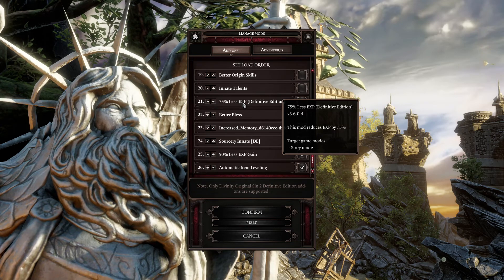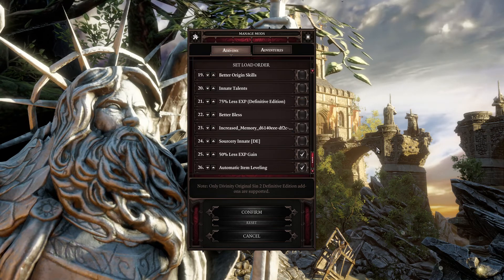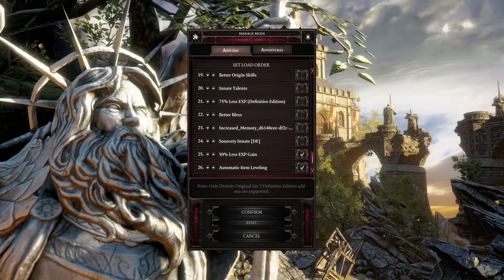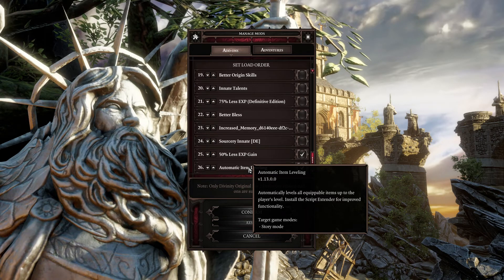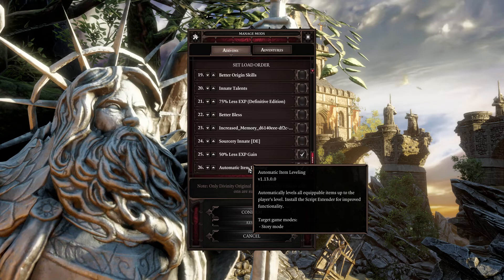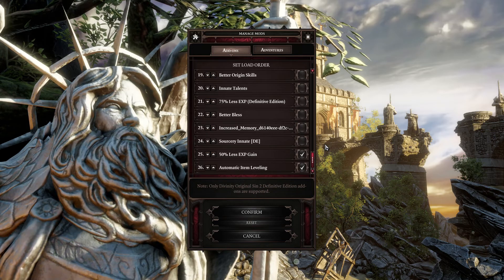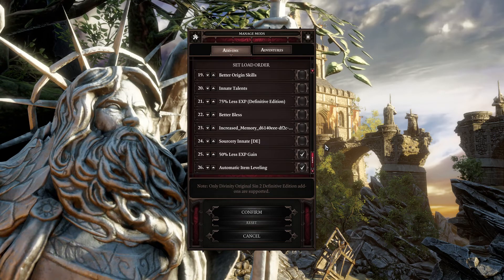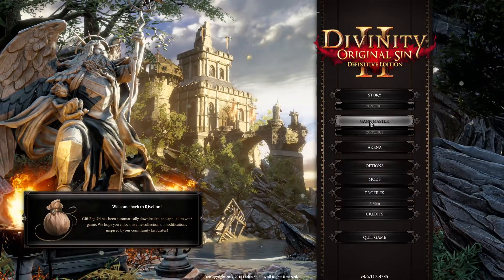Finally, Automatic Item Leveling — whatever item I equip, as soon as it's equipped it adjusts itself to that player's level. There are some situations where it might make an item slightly weaker, but I don't think there are any instances where it makes something stronger than it would normally be at that level. That was almost 12 minutes of rambling just going over the mods for this insane run.